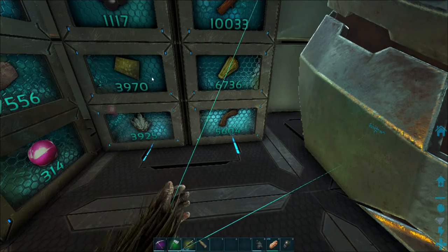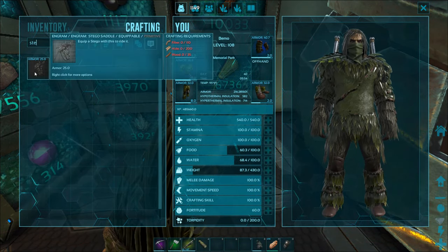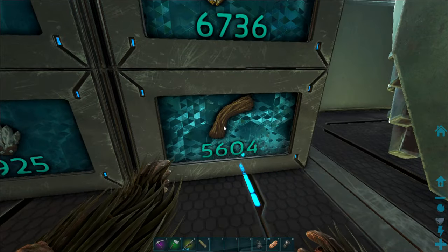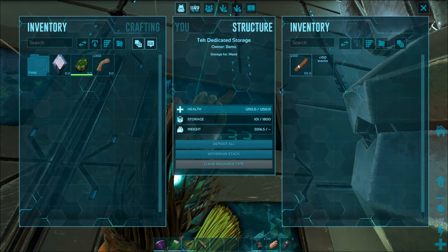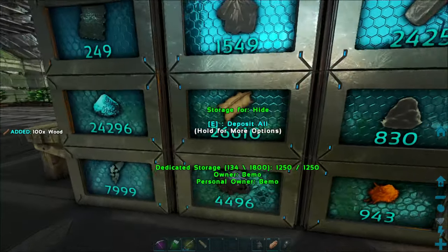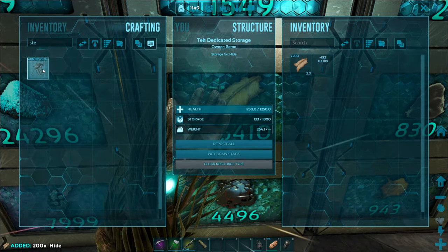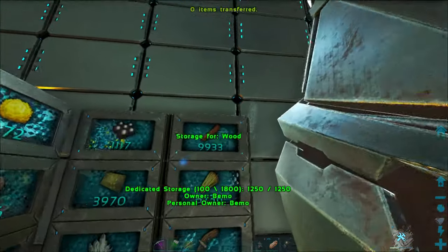Then we need to build a saddle. What does a saddle need? I haven't tamed a Stego in so long. Fiber, hide, and wood. Could grab a stack of all these. It's so nice having all the storage finally set up — easy to get to everything. One saddle coming up.